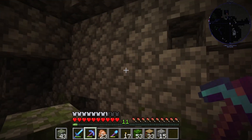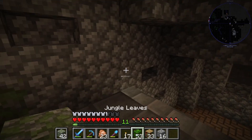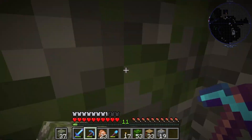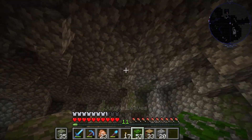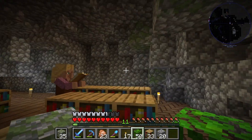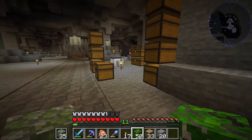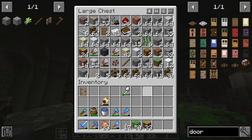I'm spreading the mossy cobble around to get a bit of color everywhere. I tried hanging jungle leaves down from the ceiling to look like vines, but the ceiling isn't high enough so I'm ditching that idea. Let me grab some gravel — I've been using a ton of gravel to make flint so I can blow stuff up. I may be a little addicted to blowing stuff up, but it's a necessity in this pack.